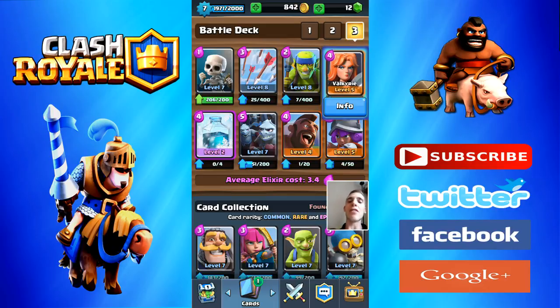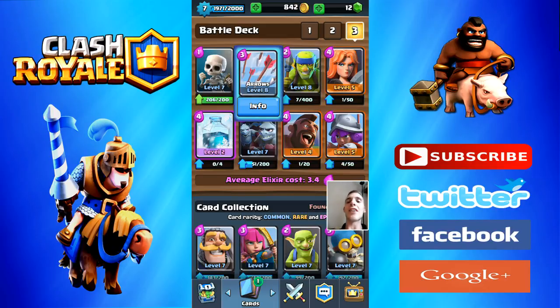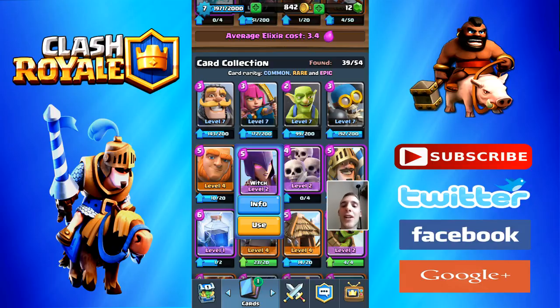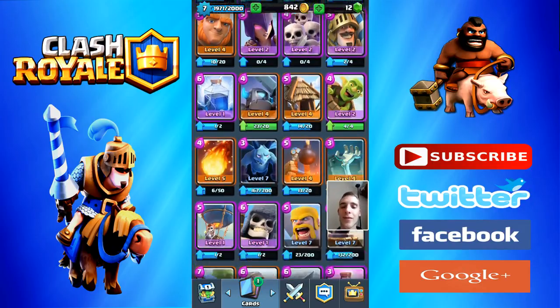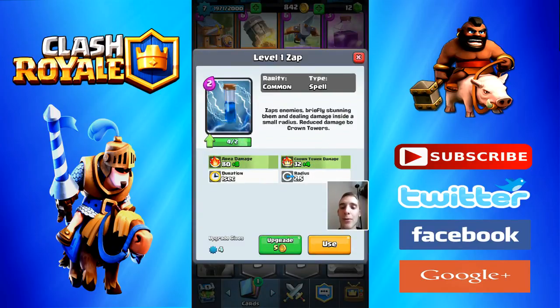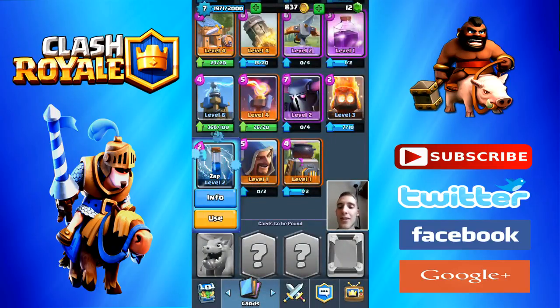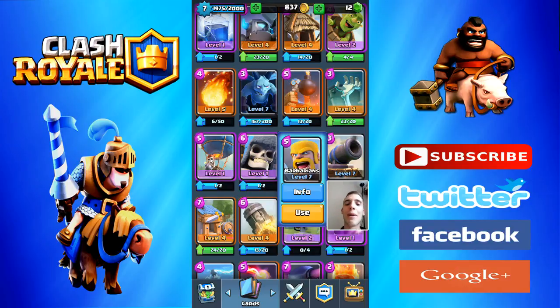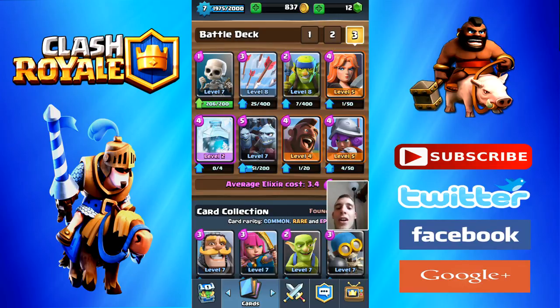Moving on — Valkyrie, obviously a good card. It's only 4 elixir, and similar to Arrows it's good against Goblins or Skeletons, but also good against a Musketeer, Knight, or Witch. I found it's really good against the Witch — if you wait for the Witch to get near your side of the map, you deploy the Valkyrie just as she's releasing the Skeletons and take them all out. I've also just unlocked the Zap — upgraded it to level 2. The Valkyrie is pretty much good against everything including Barbarians, doing serious damage. I've got mine at level 5. A good combo is Freeze with Valkyrie — freeze the Barbarians then drop the Valkyrie and it'll wipe them all out.